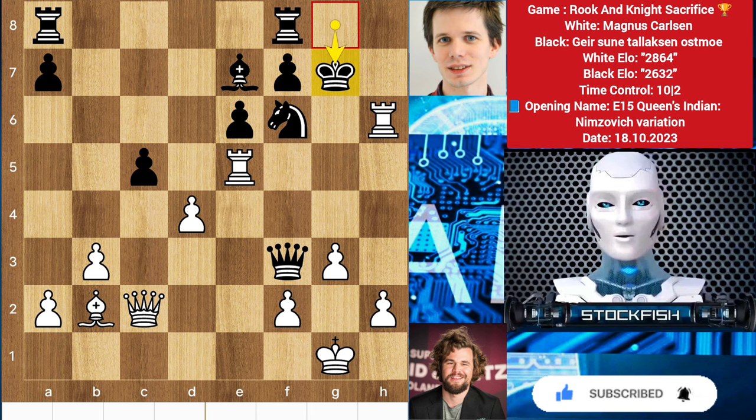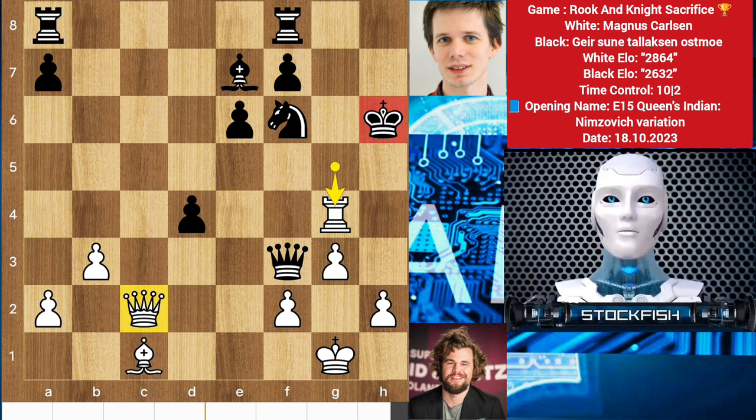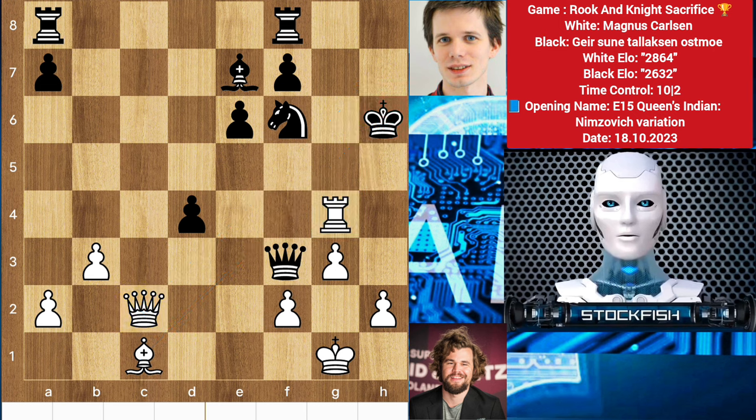So king g7, rook check — sacrificing the rook — bishop c1, takes, rook g4 check. The king can't go back, and also the king can't go to h5 because rook to h4 will be checkmate there. So back to the position — we have queen to e3.